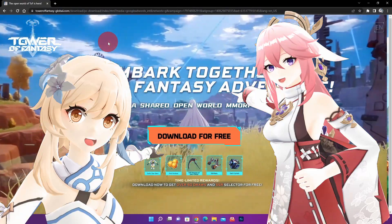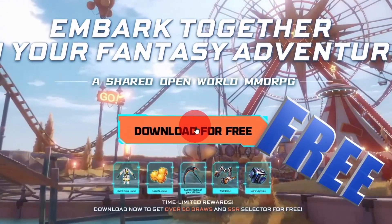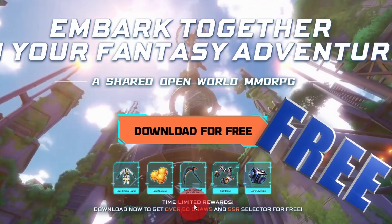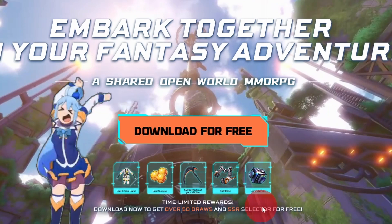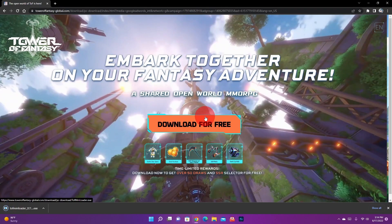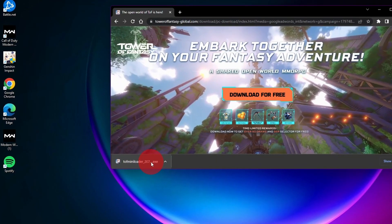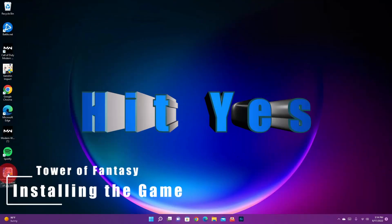So let's go to their main page here. Wow, this does kind of look like Genshin Impact, except a little more sci-fi. As you can see, we can download for free, and it tells us our limited time rewards — you can get over 50 draws and an SSR selector for free. So we're going to hit download for free, it's going to download, and we'll pull it out of the browser. Now we're going to double-click and install this thing.